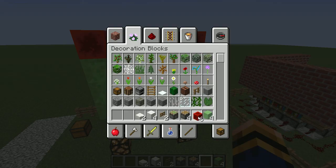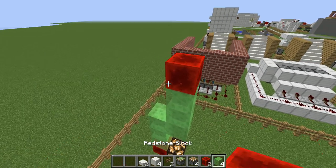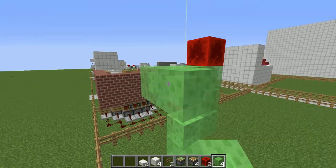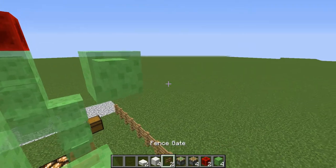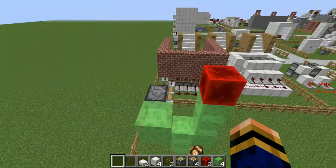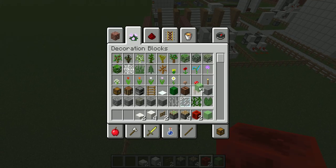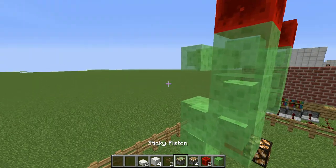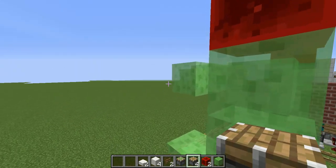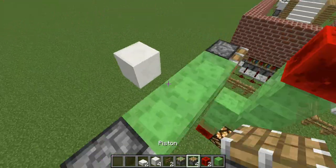Two redstone blocks left. Put those two there. Then go along to here — you put a block there just so you can place a piston block-thingy there. Put a piston there, then one more like that. We should only have one slime block left — put that there. Then put another normal piston in, facing towards it, like that.